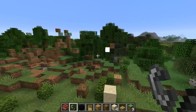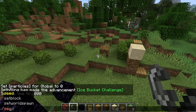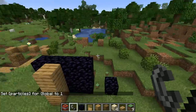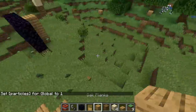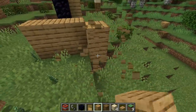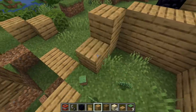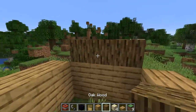There's one more thing I want to show you before I leave. If you do scoreboard players set global particles 1 — this is actually how I captured the screenshot. Let me rebuild the house I had at the beginning of the video, it'll be quick. I've actually had to do this a lot of times to capture that thumbnail screenshot. I put a lot of work into that thumbnail, but here we go.